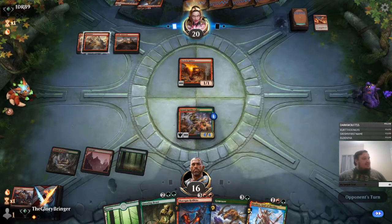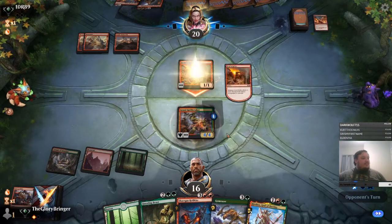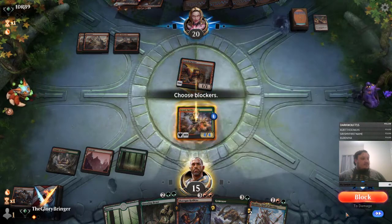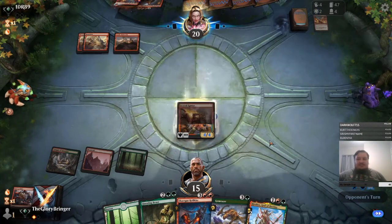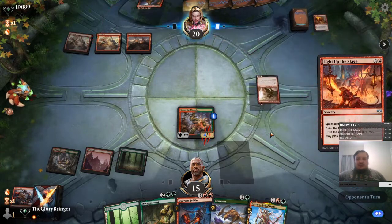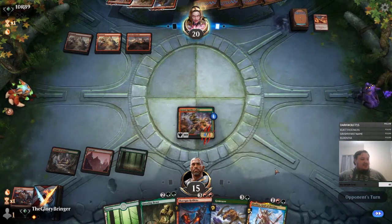I've got lots of Arena codes to give away, so if you want one just head into chat and they're all yours — still got 7 or 8 to give away. Definitely has a trick here, right? Or is he just attacking so he can Light Up the Stage again? Either way, I think we block. If he wants to waste 2 cards killing one Gruul Spellbreaker when I'm about to hit Questing Beast potentially into a Skargon Hellkite, that's fine by me.